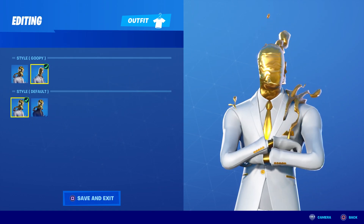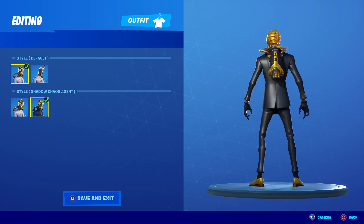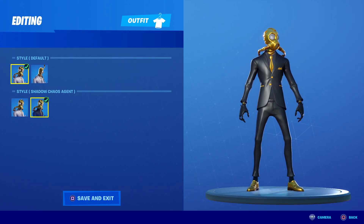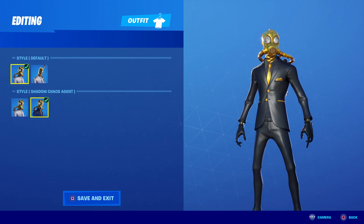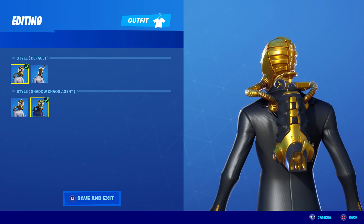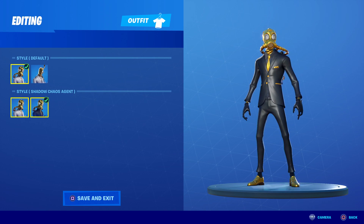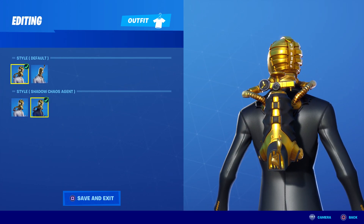Now swapping to the Shadow Chaos Double Agent with his Shadow back bling. In my opinion, Shadow wins this one — Shadow is way, way better than Ghost for this particular skin. Everything that was gold with the Ghost version remains gold with the Shadow, and everything that was white now turns to a jet deep black. Pretty phenomenal.